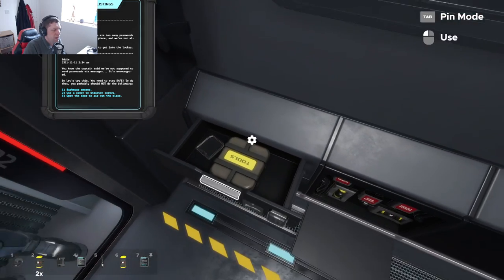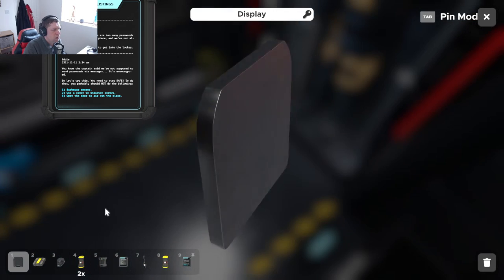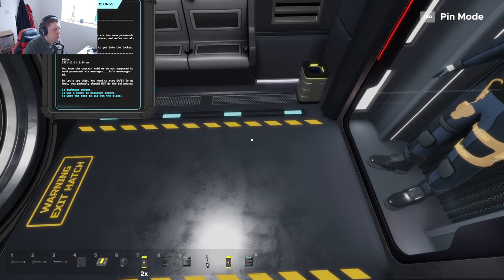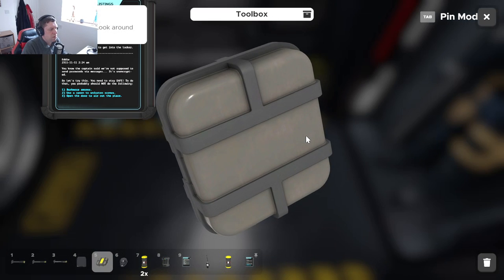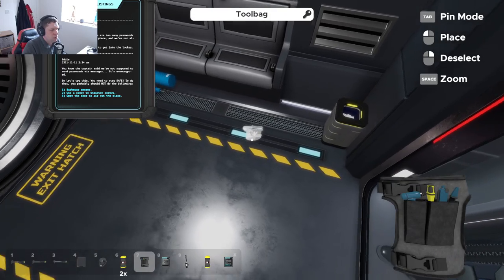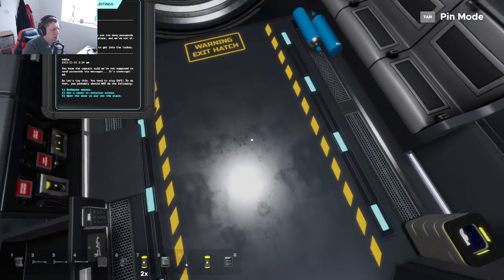Yay! Okay, we've got some tools. We've also got a display. So now tools. I'm guessing we don't need this anymore. I will take the tool bag. A key item.